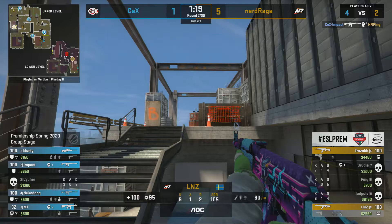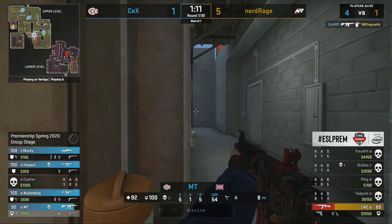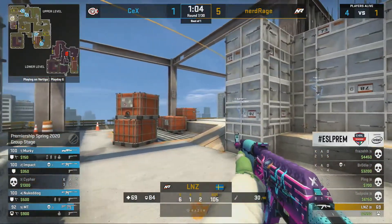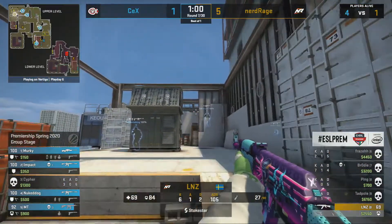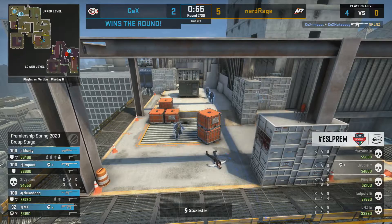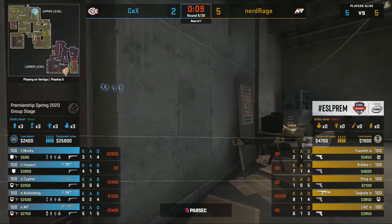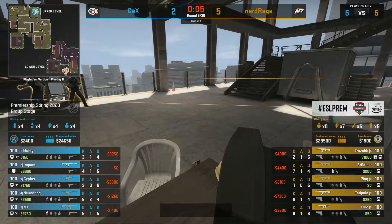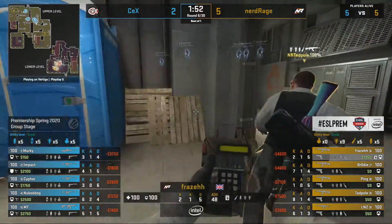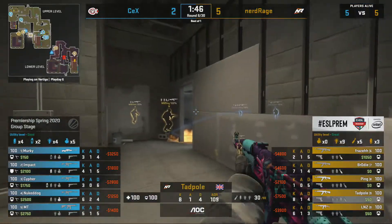Ping has been quiet. Impact wins the battle in mid — not looking good for Nerd Rage at all. It's going to take a monumental performance from lnz and Fraser. Fraser is caught by the A-ramp, leaving lnz alone. CEX know exactly where he is and the round is done. CEX win a comfortable round, building up some bank. Nerd Rage tried an aggressive quick play on A after the timeout, wanting to deflate CEX again, but it doesn't work this time. They could do with slowing it down next round.